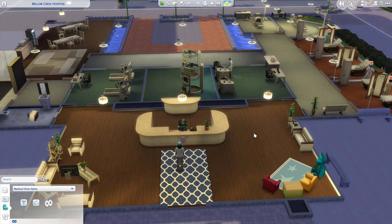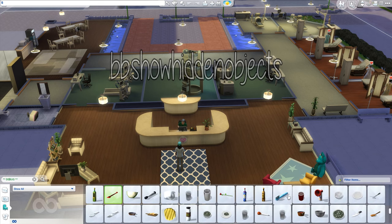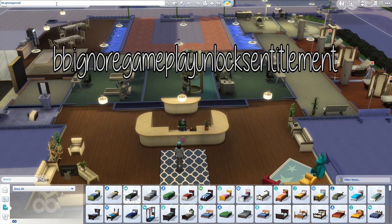So what we have now is we've entered the free build mode, but we need to add more cheats to be able to find everything we need in this hospital — the treadmills, surgery tables, beds, everything. The first cheat is the already known show hidden objects, which is just the regular debug menu. If you want, you can also add the show live edit objects cheat. The third cheat we need is ignore gameplay unlocks entitlement.